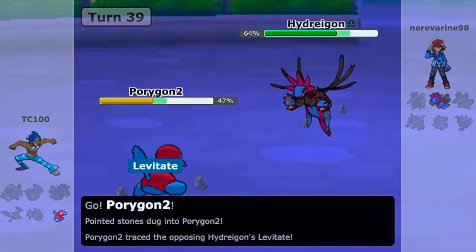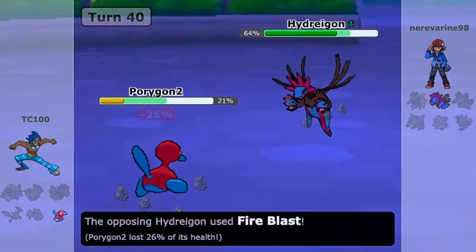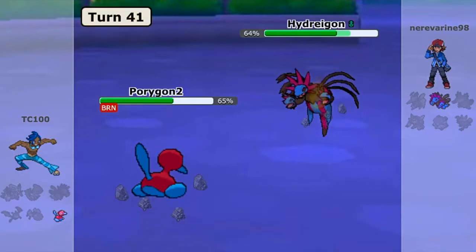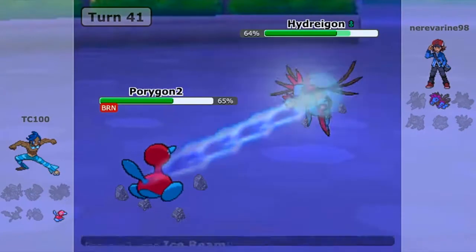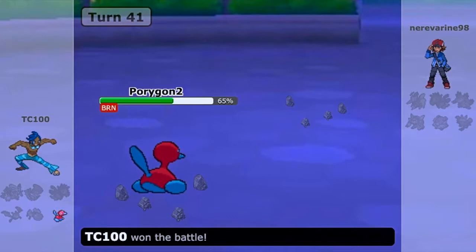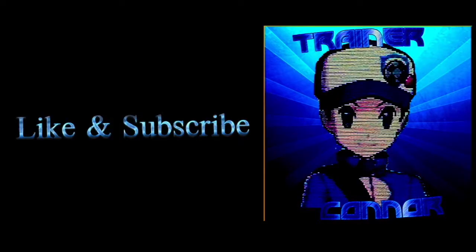Now we have Hydreigon to deal with — that's his last Pokemon. I sacrifice Aggron since he did a lot in this match already. I need to nail an Ice Beam to hopefully KO the Hydreigon. I survive a Fire Blast and get burned, but I'd prefer that over poison or paralysis. He misses a Fire Blast that wouldn't have mattered anyway — I would have survived it — and then we get a critical hit off the Ice Beam, and we win the match by a score of 1-0, just like in the last video. That was an epic battle. Thank you guys for watching — if you enjoyed it, make sure you like and subscribe. Have a great day. Goodbye, trainers.